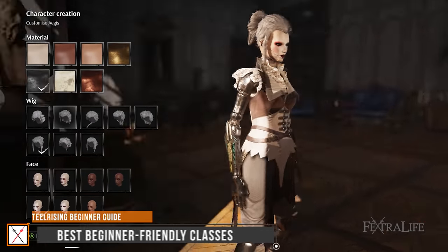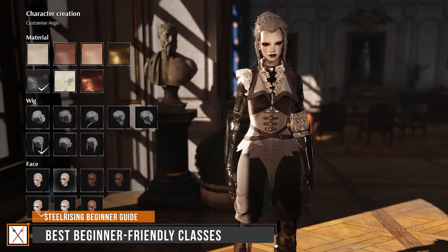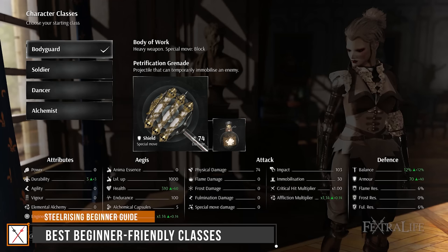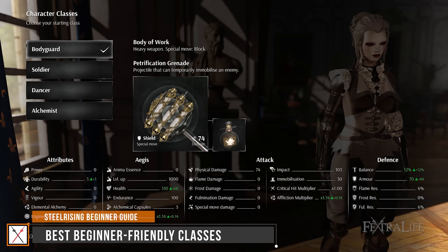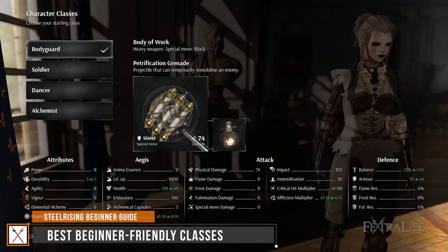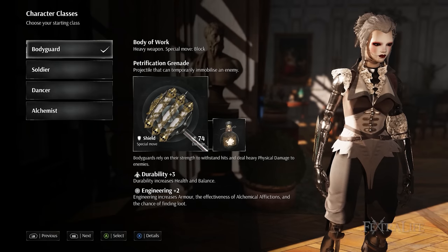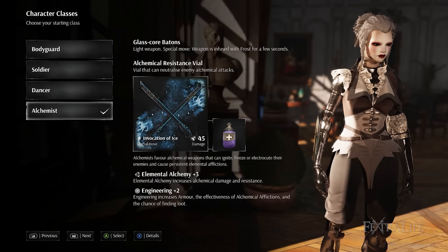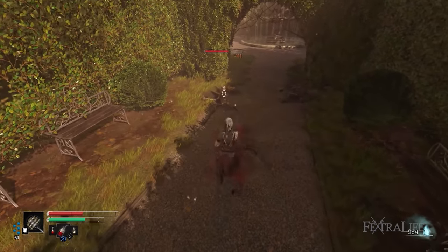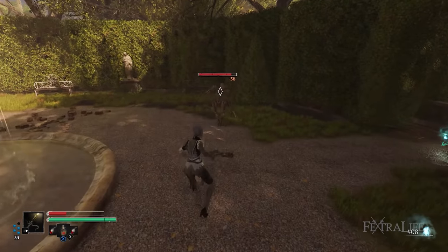During the first few minutes of the game you have to decide Aegis's physical appearance and her class. There are multiple aspects to consider when creating the playstyle you wish to master, such as the stats or attributes to focus on and the weapons to wield. Steel Rising features a total of four classes to choose from: bodyguard, soldier, dancer, and alchemist. Among these, the simplest to play are the bodyguard and soldier because of their core focus on dealing significant physical damage.